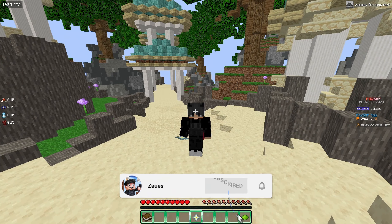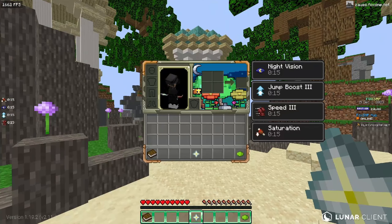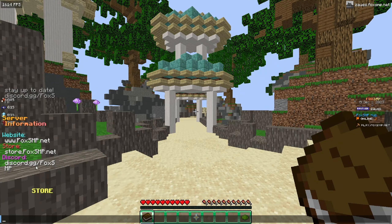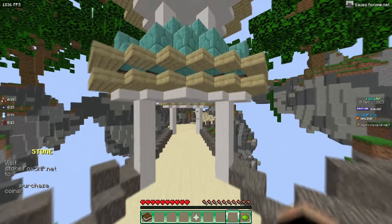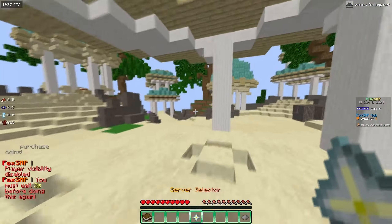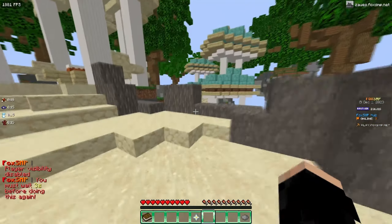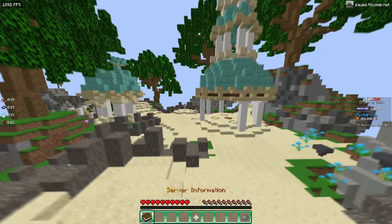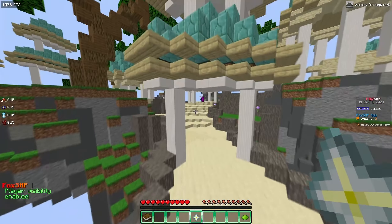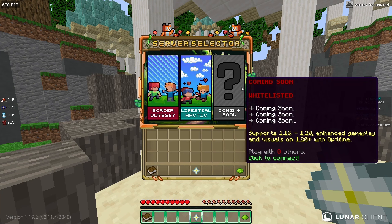When you guys first spawn into the server you'll obviously spawn in their hub, and as you can see they have some server information telling you their website, store, and Discord. They obviously have a server selector, and their scoreboard is honestly pretty unique — I like the way it's laid out. Their tablet is honestly pretty clean too in the hub. When you open up the server selector, this honestly looks amazing.